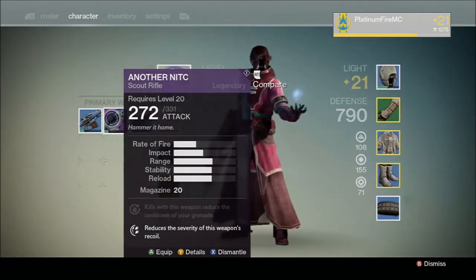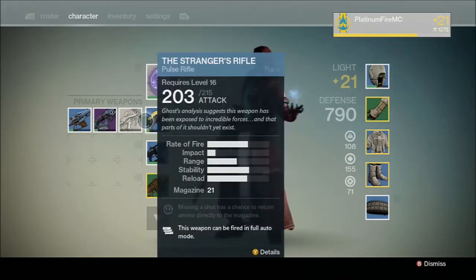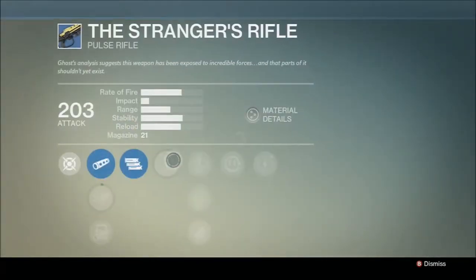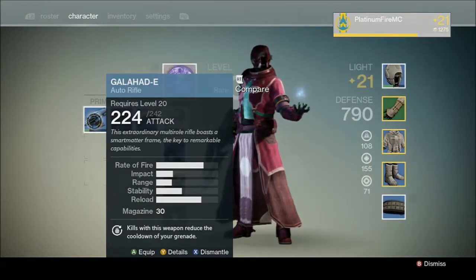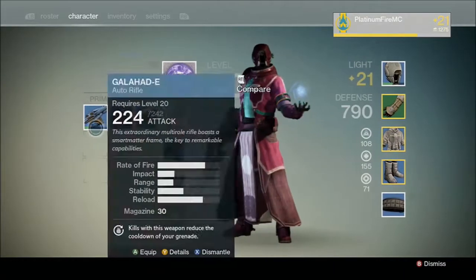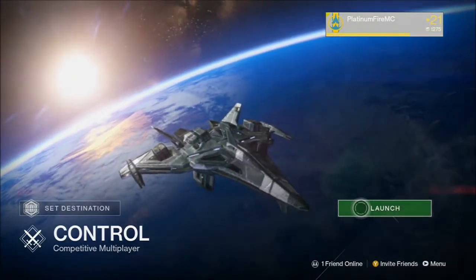I'm not going to be using any scout rifles because I'm not too good with them in multiplayer. I don't really like scout rifles. Pulse rifles I'm alright with but I'm not going to be using the Stranger's Rifle — it's got full auto mode on it. But if I am going to switch I will be using this auto rifle. So we're halfway through I might change from this to that. Anyway, enough blabbing — let's get into this match.